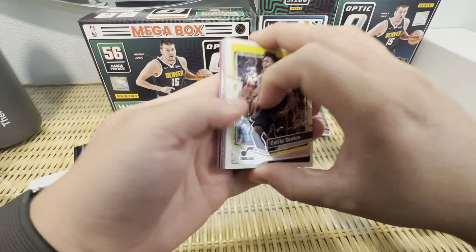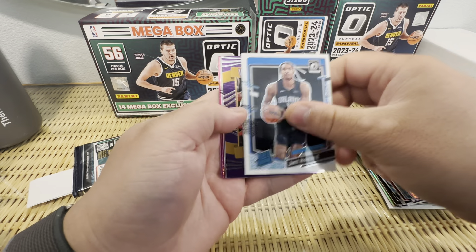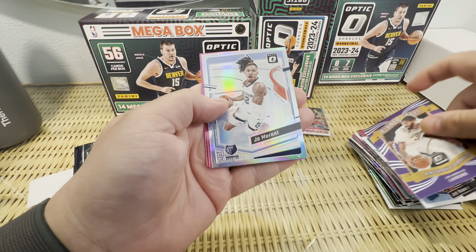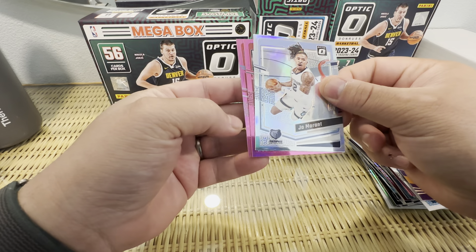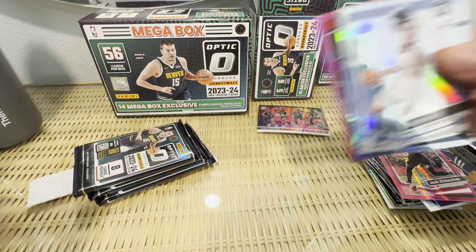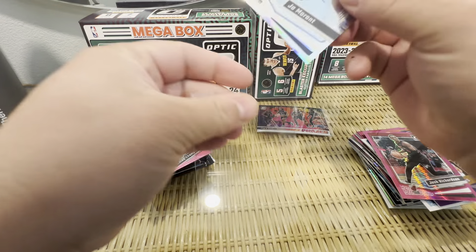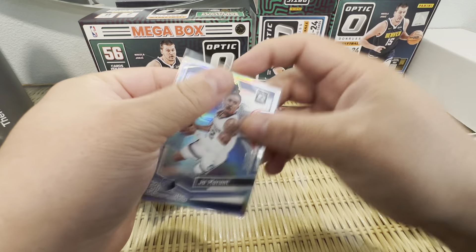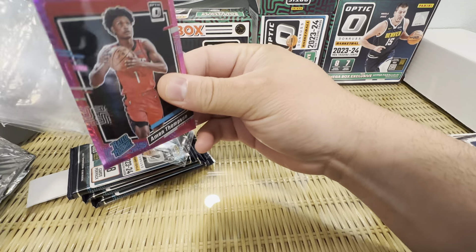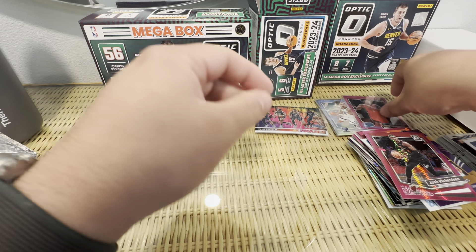There's probably way worse products out there — not bad in that sense. Benedict Mathurin, Jett Howard. This has got to be the worst insert of all time — so ugly looking. Wait — is that a hollow? Hey, that's a nice card! Josh — wait, is this rookie? Yeah, this is Amen Thompson as a rookie — that's nice! I think people are sleeping on him. I'm a big fan of silvers and hollows in general.